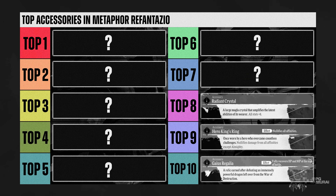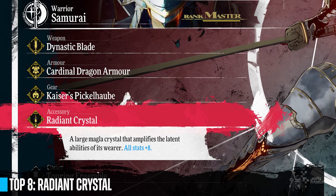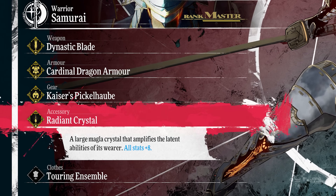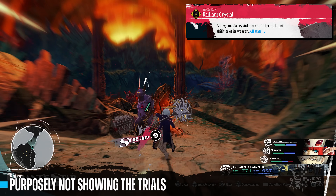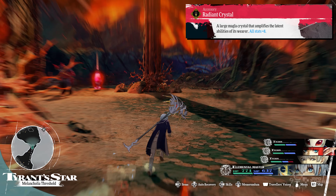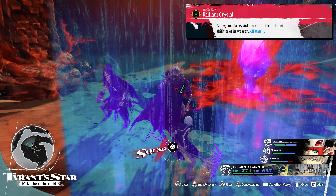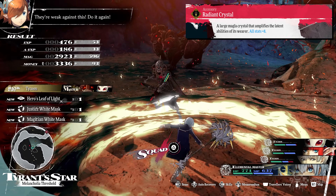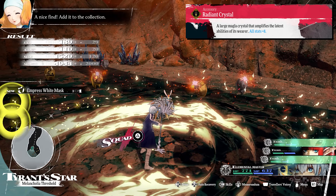The Raging Crystal is another all-stat boosting accessory. It boosts the wearer's all stats by 8, which is a lot. It is a great accessory, but you will be getting this very late in the game after completing all the dragon trials — one of the most challenging content in the game. You can still have a decent amount of time using this accessory, especially if you will min-max in the last two dungeons.